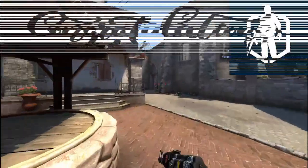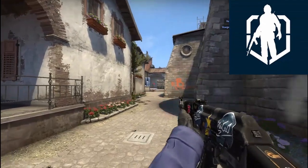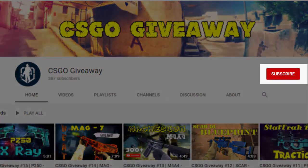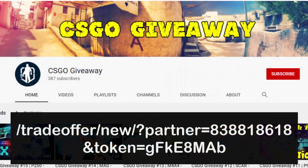Congratulations to the winner! For new viewers on this channel, follow two easy steps to participate in this giveaway. First, casually one-tap the red subscribe button shown below this video. Second, drop your trade URL in the format shown in the description. That's all.